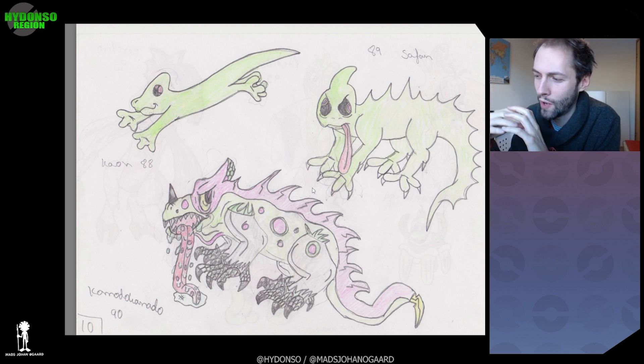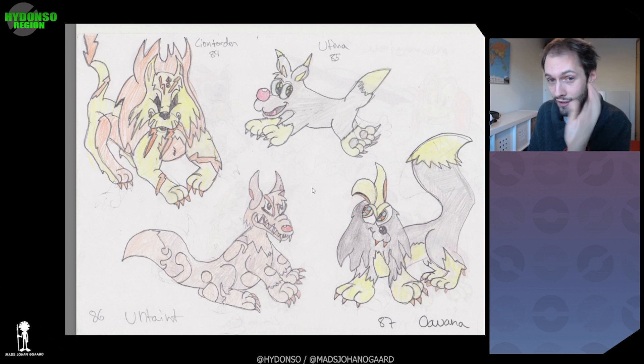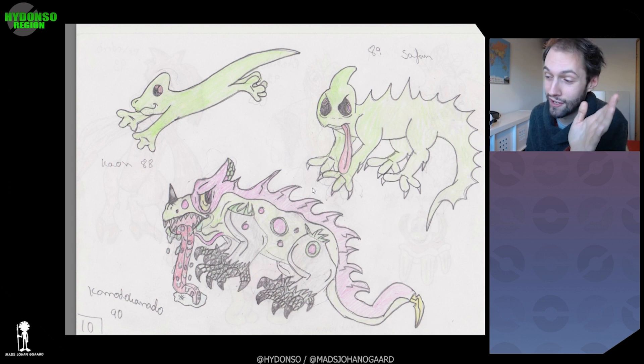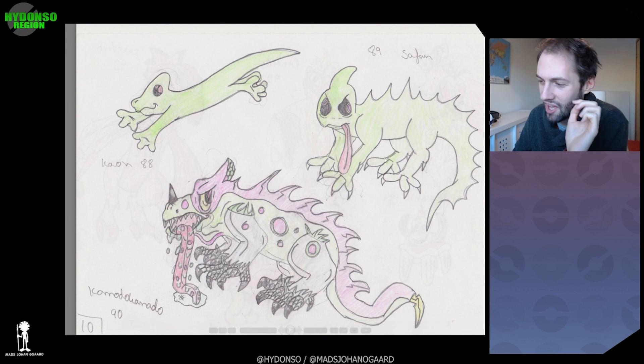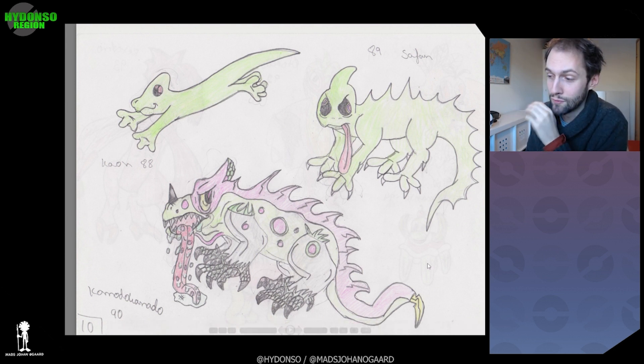And they all also have a legendary that is kind of like the pack leader. The lightning line, the wolf, and this — my favorite salamander line that I created. Not the final evolution, but these two. I love them. And expect them to be remade.